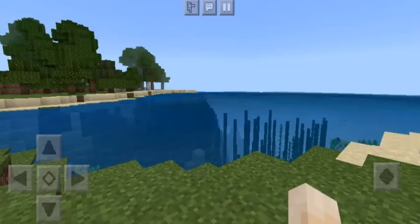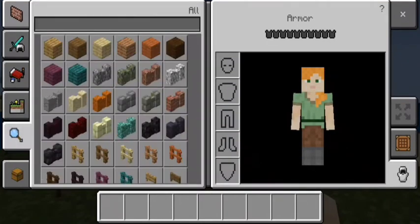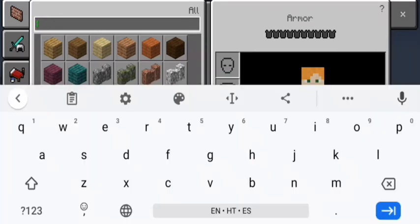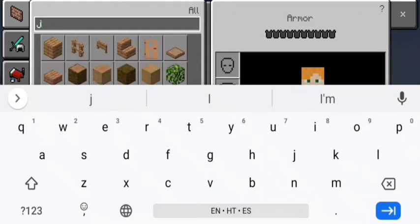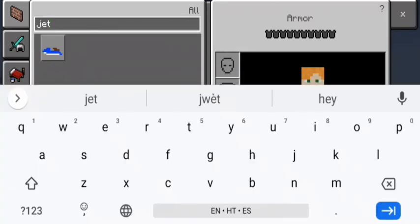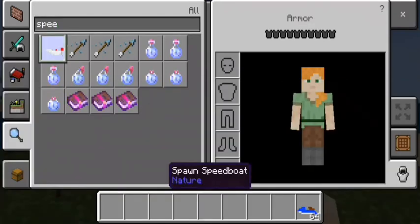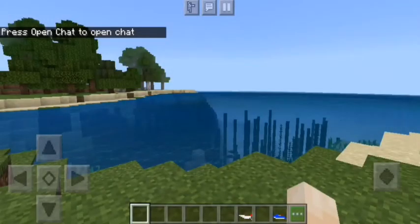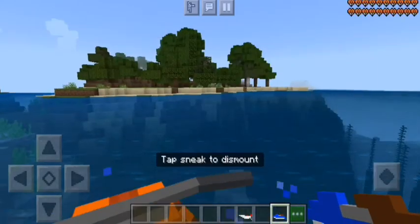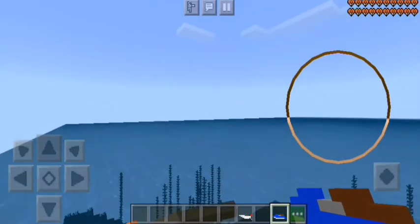So right here guys I am in Creative mode. I'm just going to search for jet ski. I have a jet ski and after that I'm going to search for speed boats. I'm just going to take the jet ski out for a test run to show you guys that this item actually works. You can pick the color of jet ski you want to use.